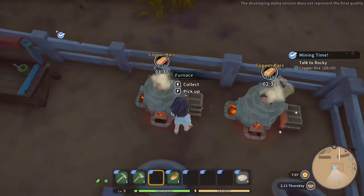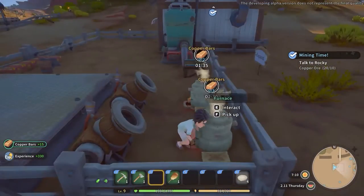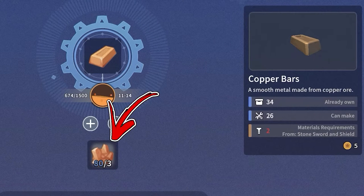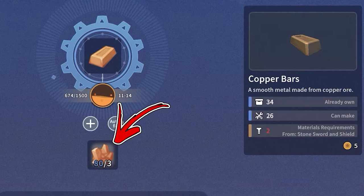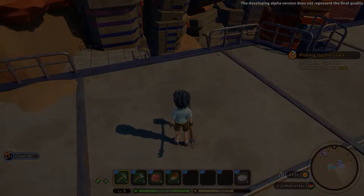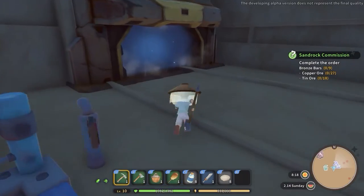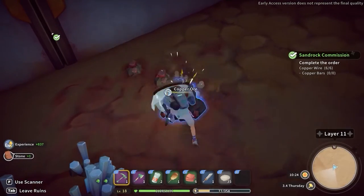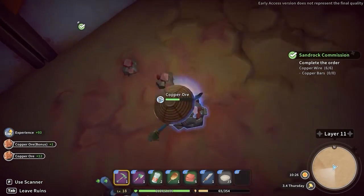There is also another important method to obtain copper bars. You have to interact with a furnace that will allow you to convert three copper ore into one copper bar. For the copper ore itself, you won't be able to farm it until you reach a quest that requires you to build a crane lift, which you can then use to reach the abandoned ruins. In this dungeon, you will find several copper nodes you can mine to obtain copper ore.